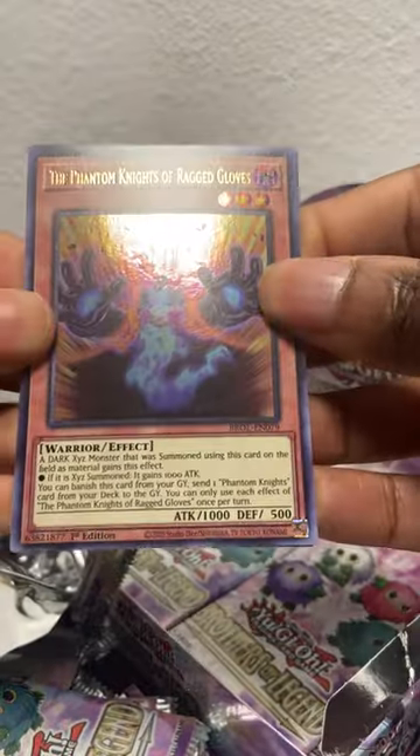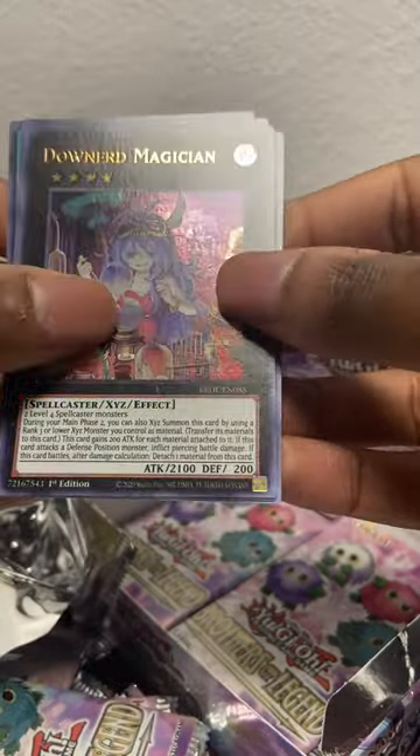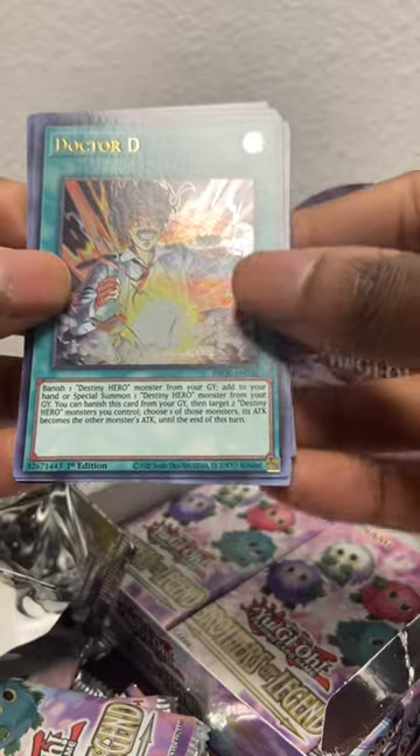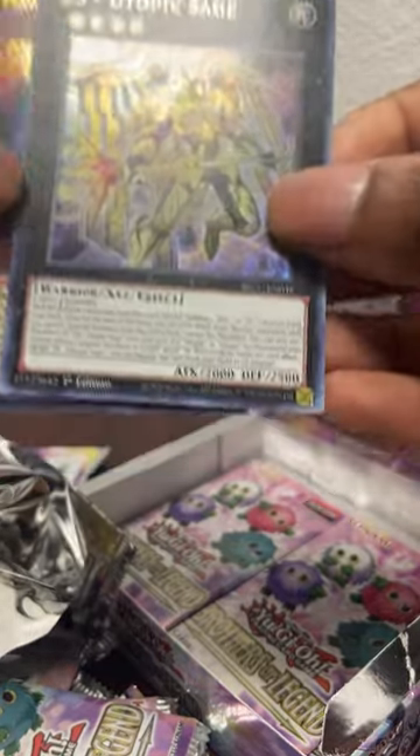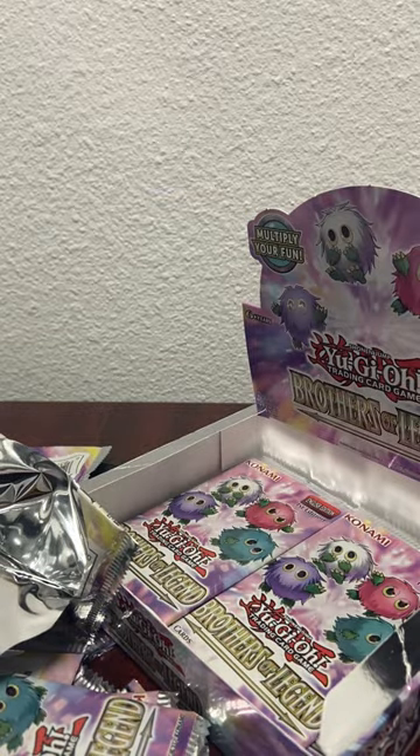All right, next pack: got the Phantom Knights of Ragged Gloves, Lightning Spirit, Downer Magician, another Dr. D, and a ZS Utopic Sage - just a good card. All right y'all, down to our last like five packs I think - don't quote me on that - but something like that. Let's open these.